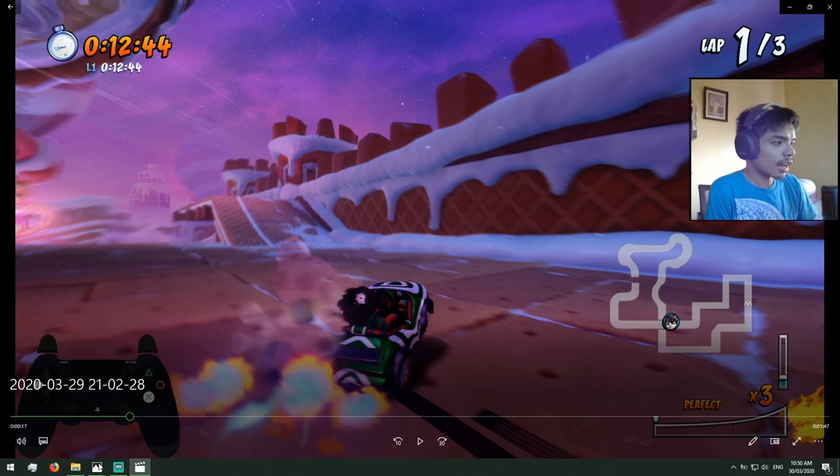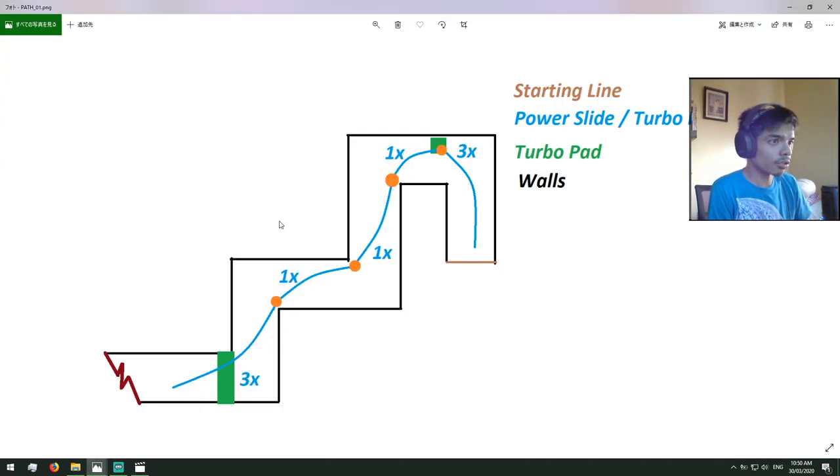To make it easier, I made a sketch. The brown line indicates the starting line. The blue curves indicate the powerslides — areas where you need to powerslide and do turbo boosts. You can also see 3x and 1x labels — that means you need to turbo boost three times, then 1x, 1x, 1x, 1x, and then 3x again before the shortcut. Green indicates the turbo pads — we have the SF pad and the blue fire pad. Black indicates the walls. The orange circles indicate areas where you will be jumping. You can pause here to analyze it further.